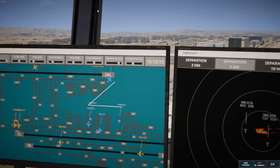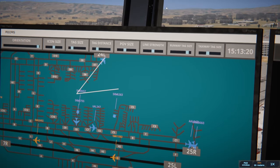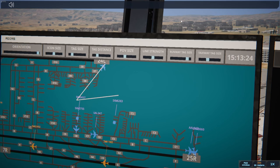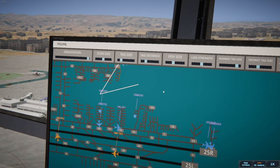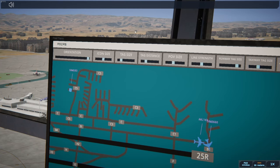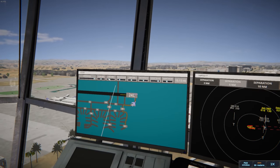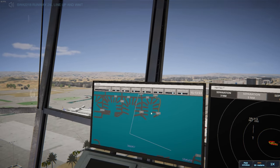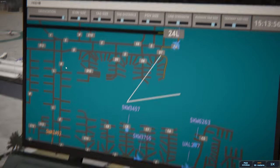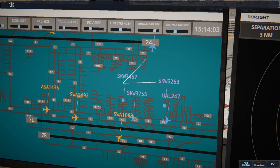SkyWest 755 with information Bravo — they're just doing that. Everyone that needs a clearance has one except SkyWest. SkyWest 6263 pushback approved, expect runway 25 Right. Who's the last departure? SkyWest 3660 runway 25 Right cleared for takeoff, upon reaching altitude 1,000 contact departure. Southwest 2218 runway 24 Left lineup and wait. Alright now we're looking okay — this guy's waiting on a taxi, where's he heading?